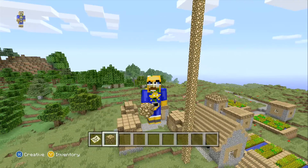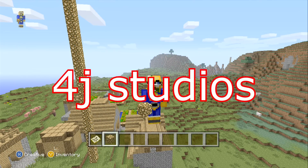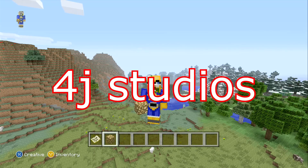Okay, so here we are on the second seed of the week, and this one is 4JStudios. There are no capitals - it's just 4 and then lowercase j and then space and then lowercase studios.